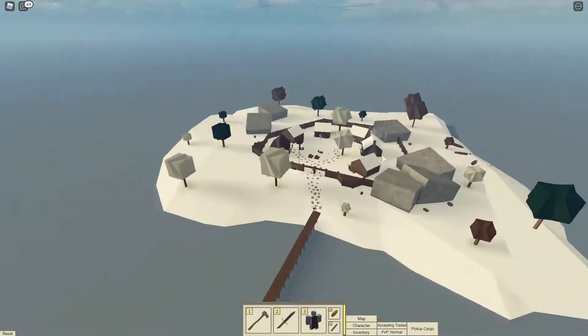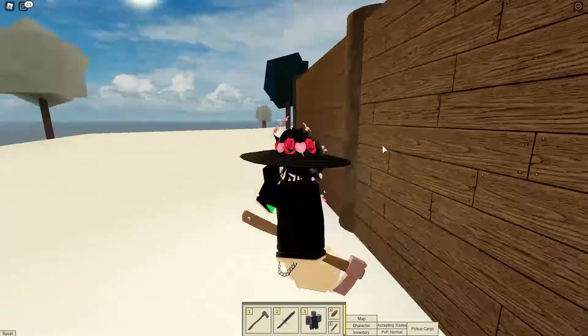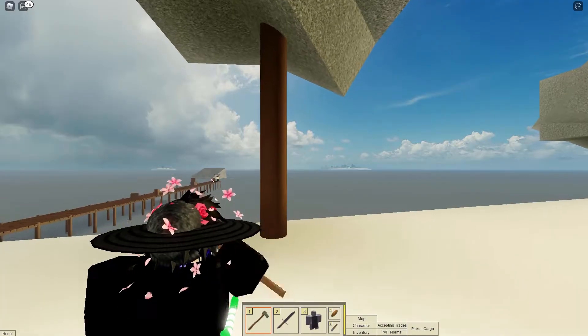Whenever you spawn on an island like this — Hallengard — it is known as a spawn island. You'll get basic woods when you try to collect anything.